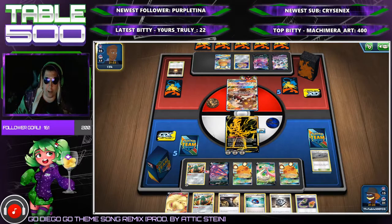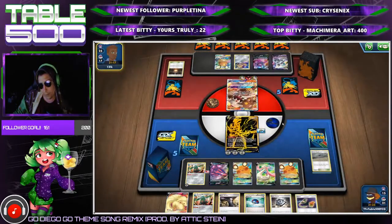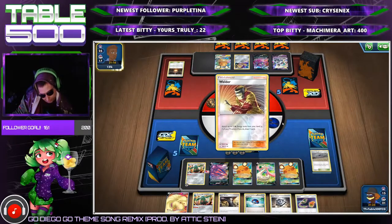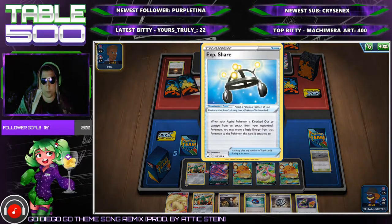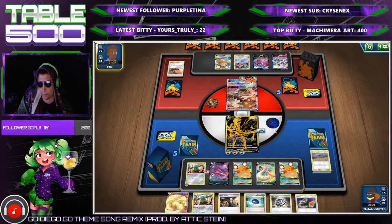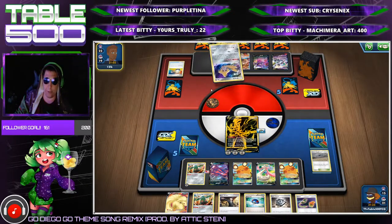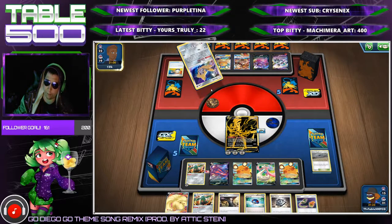He's going to take a knockout here and we can't save the Aurora Energy with the Exp. Share because it's on the Zacian. Perhaps I should put Exp. Shares under Dedennes so I can always keep the Exp. Share active — something I need to keep in mind when playing this deck. He switches back into Torracat, which is interesting; it means he definitely has another switch or a way to switch out.